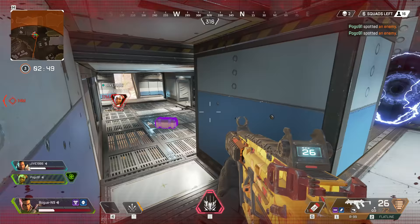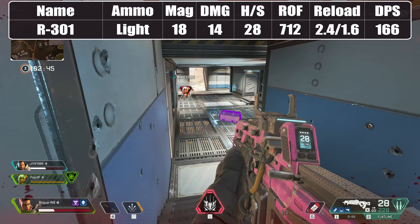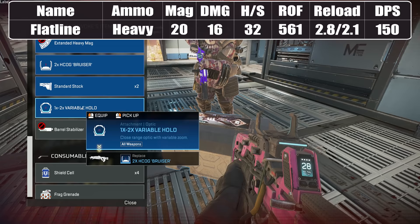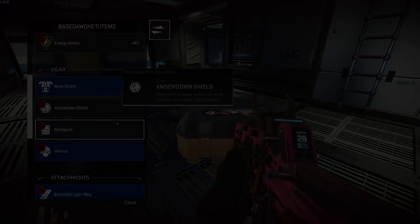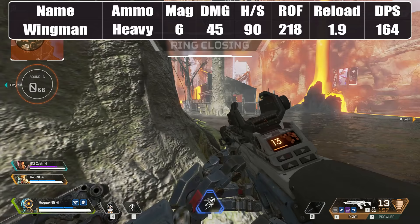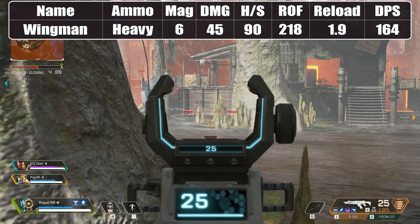Down to around the 150 DPS mark for body shots, you'll be working with some decent guns. The R-301 Carbine, the Hemlock Burst AR, and the VK-47 Flatline are all very reasonable choices with all-round decent damage and fire rate stats. The only remaining gun that stands out at the top of the DPS list is the Wingman Heavy Pistol — on paper this gun should be great, with high damage and a very decent semi-auto fire rate resulting in a very good DPS stat.